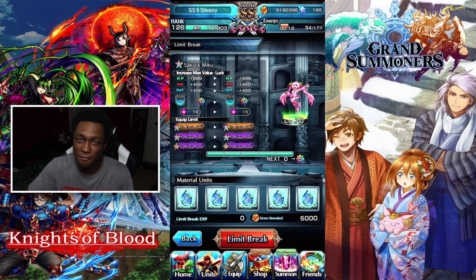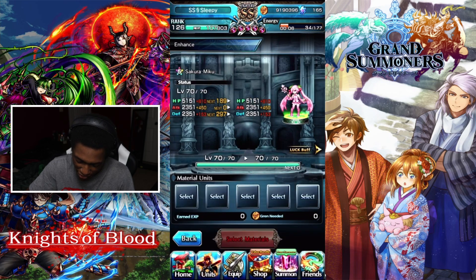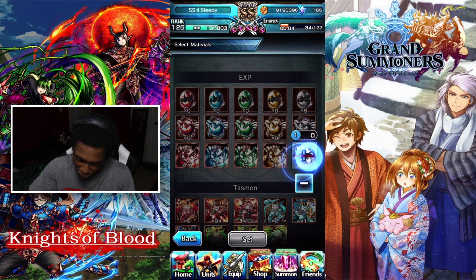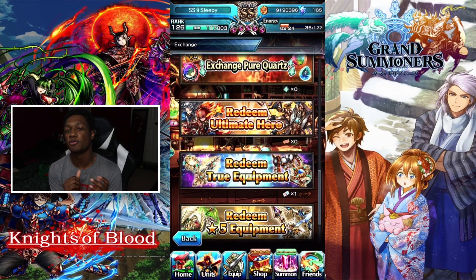The fact that I can only put five really upsets me. Why can't you make it so when you go to enhance the unit, you can just add all the plugins in there at once? Just put all the plugins in there — quality of life update, please add that, Grand Summoners. But enough of that — we're here to talk about the true equipment ticket that you can redeem from the login event.